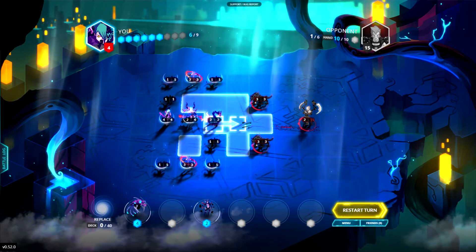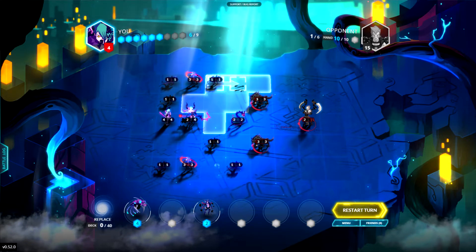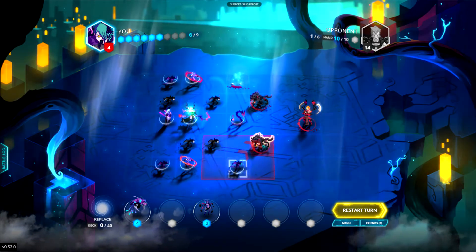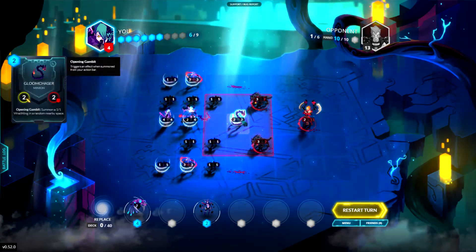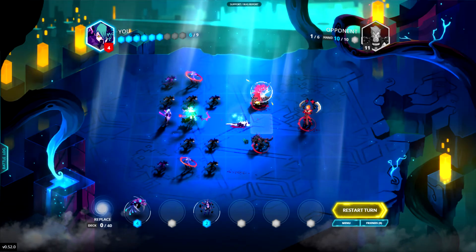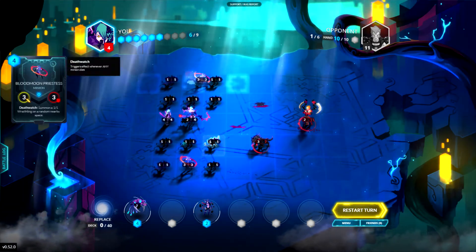Next thing we do is move these minions up here — the ones inside that can attack the 3/3s. Hit one in and make another couple of 1/1s, hit this one in and make another couple of 1/1s, then hit him and we'll make two more 1/1s.